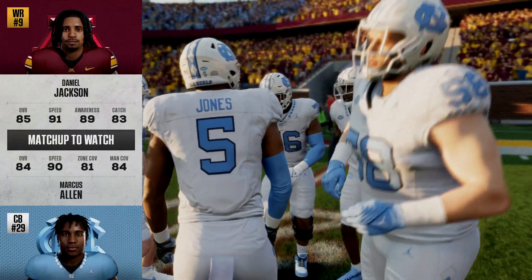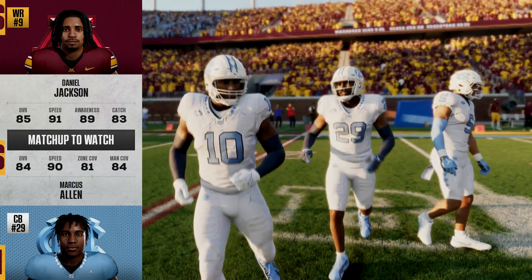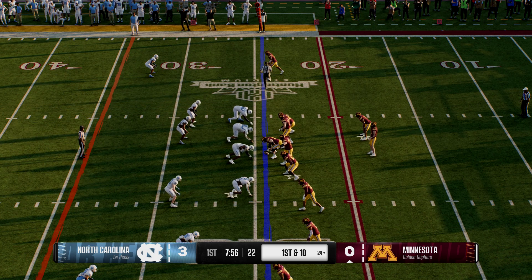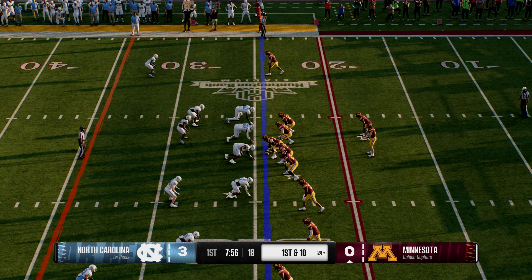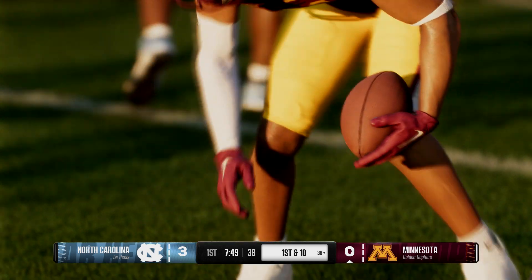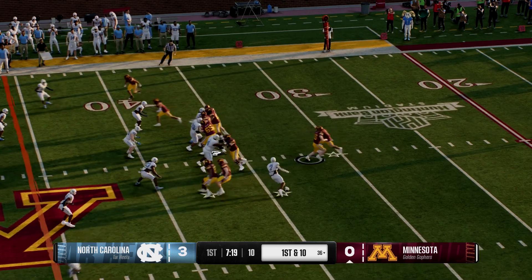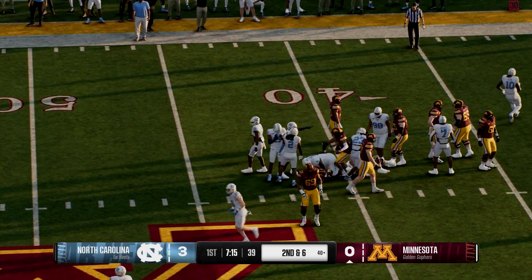The Golden Gophers offense out there for their first possession. This line gets a first down play. Dropping back, it's Brosmer — tries to the right with a quick throw. He makes the grab, stop at the 30. And here's the handoff, so it's second and six.